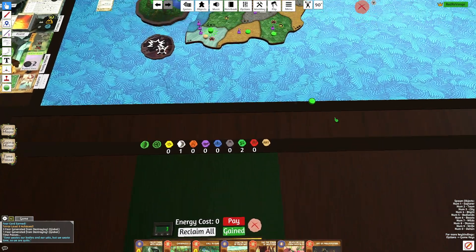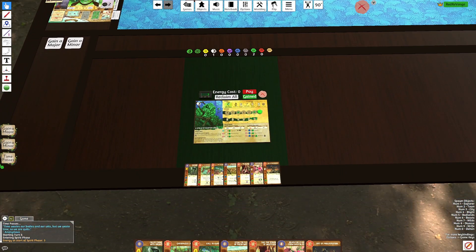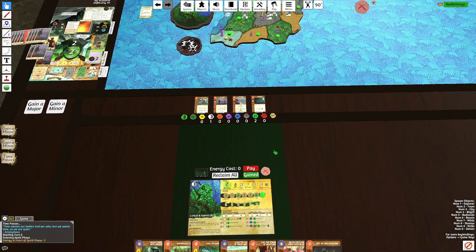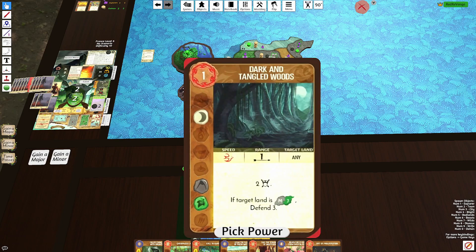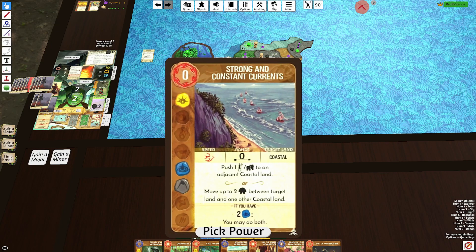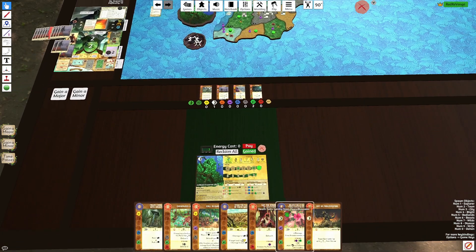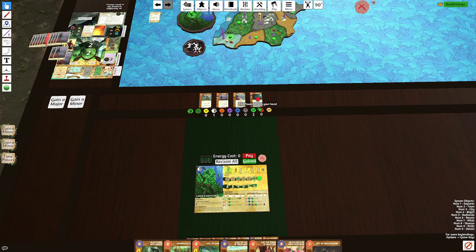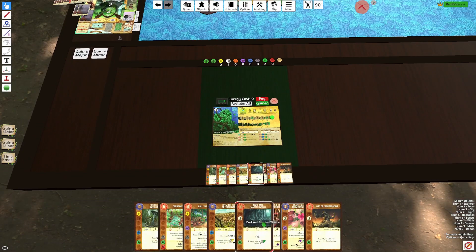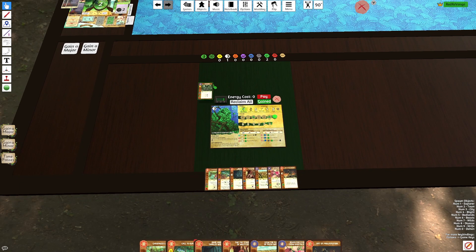G1 Reclaim. We'll put our presence in D2 and we're going to get a Minor. Dark and Tangled Woods — great element card, Defend 3. Strong and Constant Currents. I'm pretty medium on Elemental Boon if we need more elements. But I really think it's just Dark and Tangled for the extra Defend — it's funny, we've just drafted four Defend cards, but that's usually how you play Green.